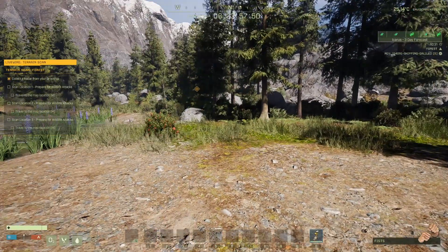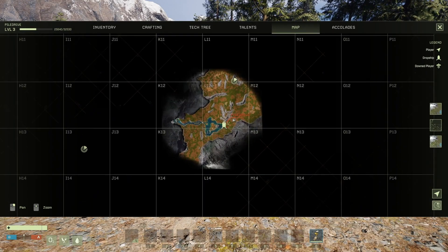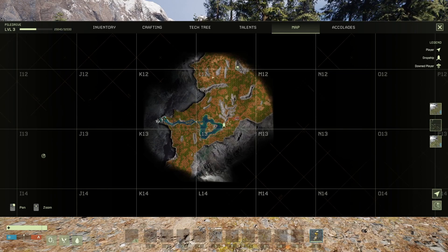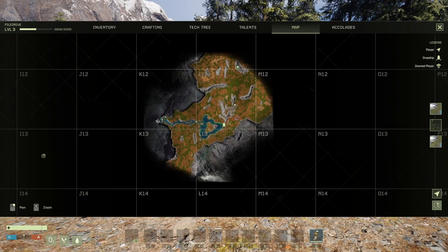Scan location one, prepare for wildlife attacks. I think we'll go up there for the first one. We've got one just north of us, one over to the west, and one over to the northeast. We'll leave the northeast one to last, do the western one second, and do the closest one first.